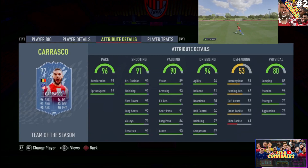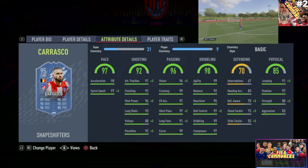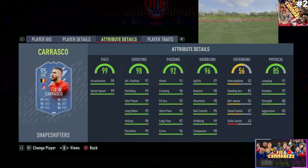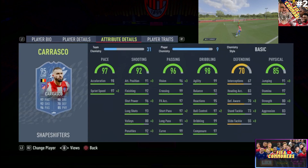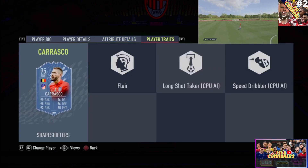Moving on to physicality — the right wing and CAM versions are actually exactly the same: 97 stamina, 80 strength, 83 aggression. The player traits are also exactly the same across both cards — you get Flare, Long Shot Taker, and Speed Dribbler.